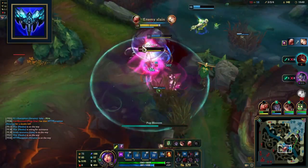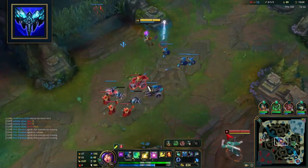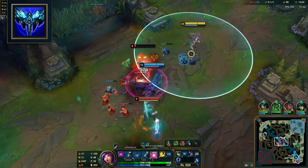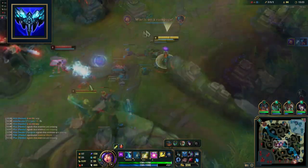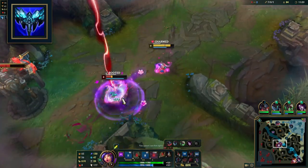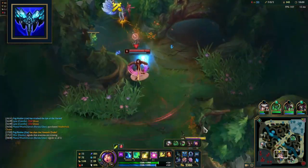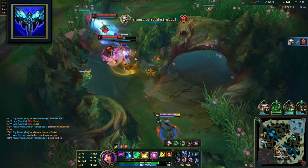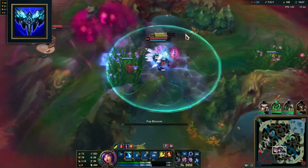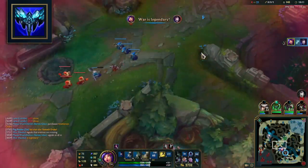The second most common mythic is Everfrost. It provides AP, mana, Ability Haste and even HP. Its active, Glaciate, deals scaling magic damage in a cone, slowing enemies by 65% for 1.5 seconds, but most importantly roots enemies in the center, creating possibilities to CC lock even the most mobile enemies. We can use this CC to guarantee multiple procs from Q, land our E root, and keep enemies CC'd to land our ultimate. This active counts as a stack towards Electrocute, and it will be covered in the combo section.